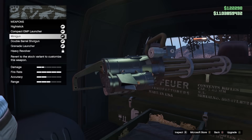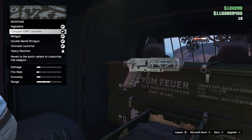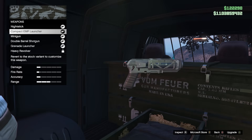Over at the gun van there's 50% off the minigun if you don't already own one. If you're a GTA Plus member you get half off the Compact EMP Launcher. It's not all that useful, but it is 50% off and the Compact EMP Launcher is kind of expensive, so might as well pick it up.